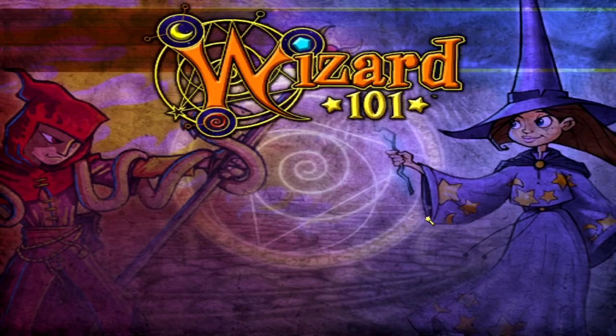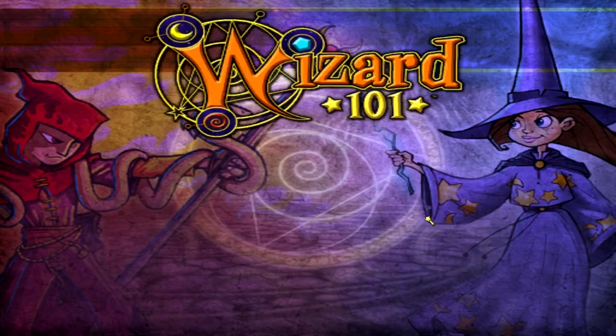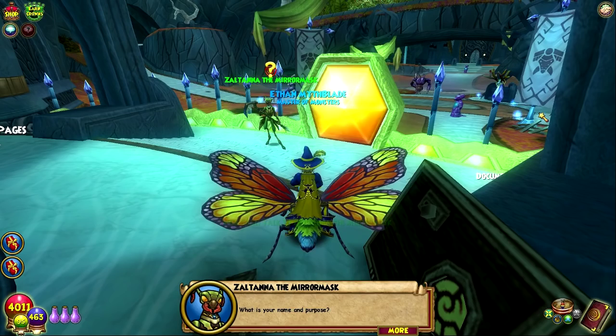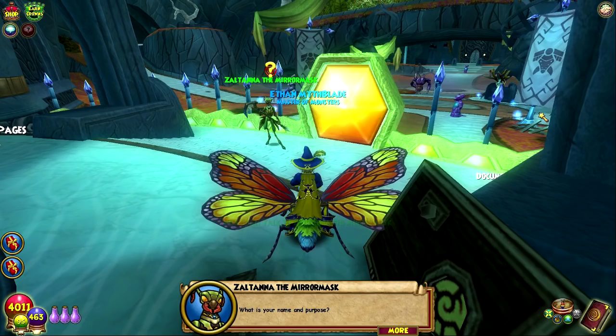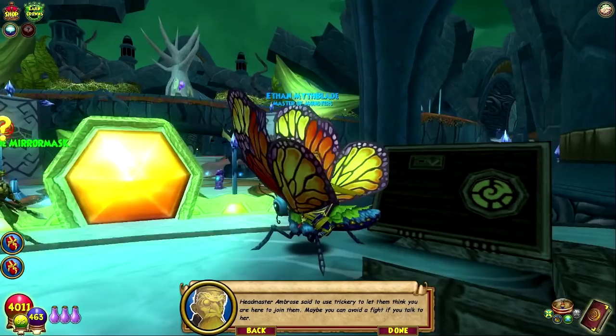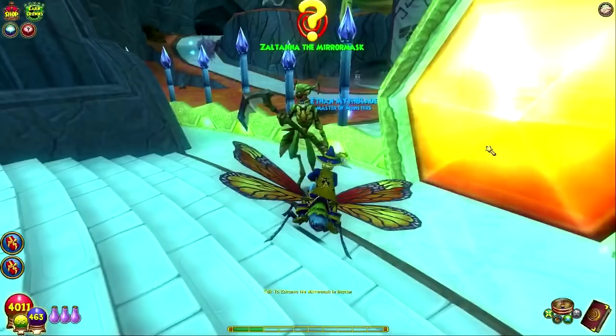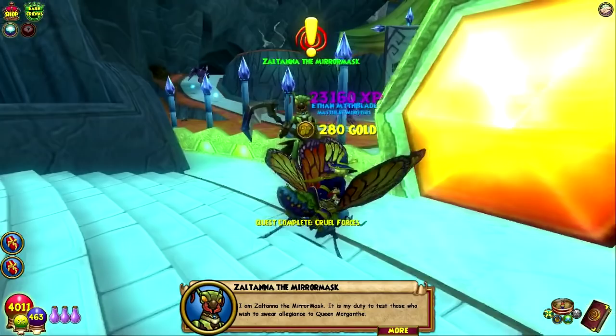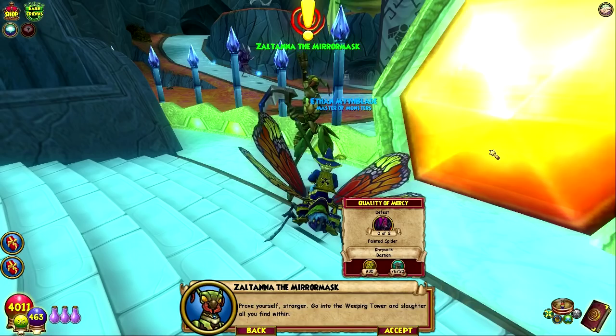What is your name and purpose? Zoltana, my friend — the leg... well, you know. Headmaster Ambrose said to use trickery to let them think you were here to join them — maybe you can avoid a fight if you talk to her. It's actually so crazy how different the atmosphere is after you completely finish part one and part two. Zoltana! Have you come to serve the Shadow Queen? I am Zoltana the Mirror Mask. It is my duty to test those who wish to swear allegiance to Queen Morganthe. Prove yourself, stranger.